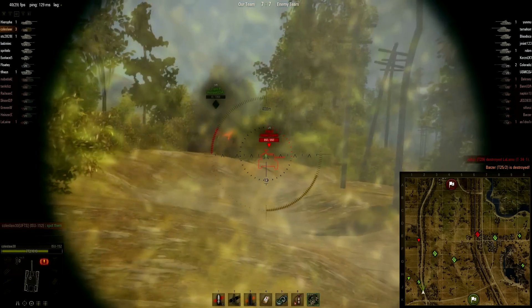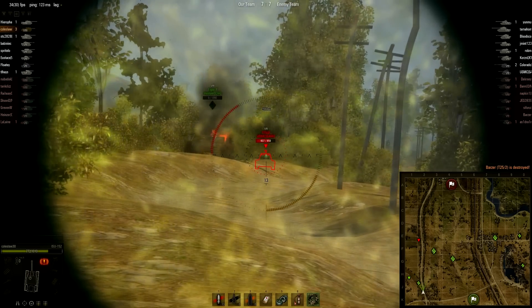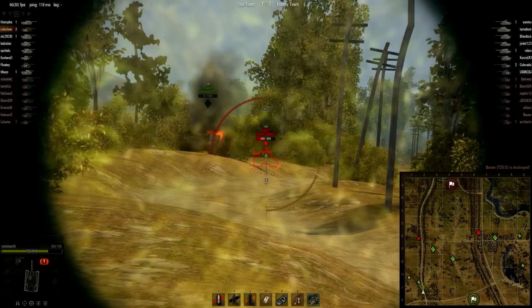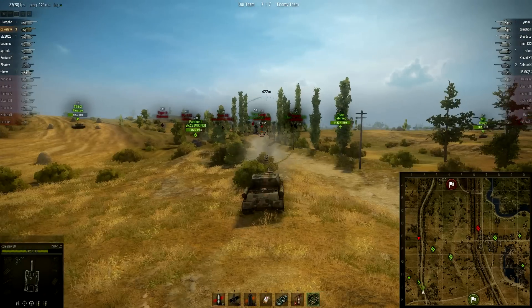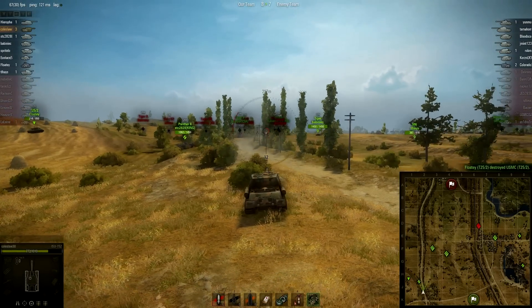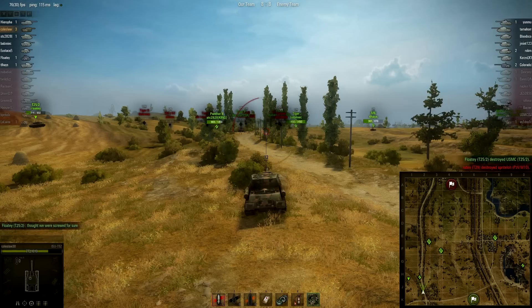That T25 right there is probably going to die in one hit - BAM, called it! That is towards the high end of his damage. He did 850 damage - it's possible his shell would have done more if the tank had more health, but it was a one-shot, one-kill. That T25 clearly thinking he was fine, and then - oh, maybe not so much. Coleslaw is now up to three kills.